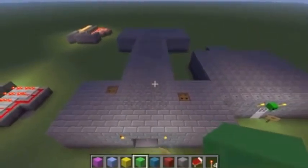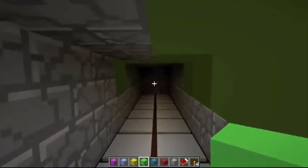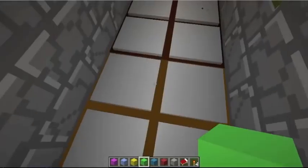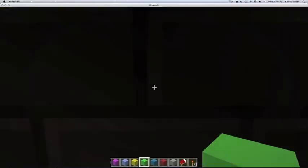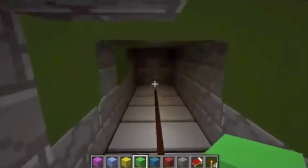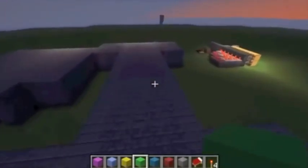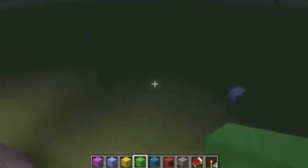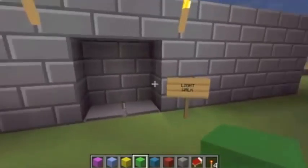So, this is called The Walk Lightway, and it's gonna end up looking like this. As you can see, the walk moves as you light. But with the update, it used to be brighter, but with the update it got a little brighter, so it doesn't work as well — but it still works pretty good.